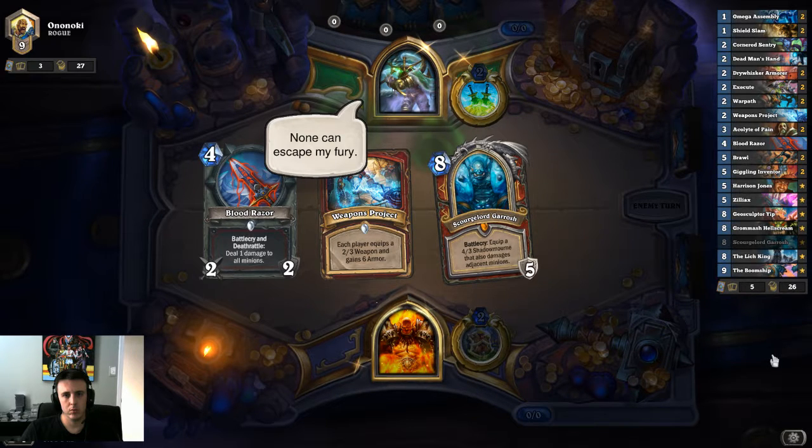I'm going to keep Garrison. I'm also not sold on Weapons Project yet — it seems good in theory, but you get 6 armor and a 2/3 weapon while you also give your opponent 6 armor and a 2/3 weapon. If you use it at the right time and destroy your opponent's good weapon — like a King's Bane — then that might make it worth it.